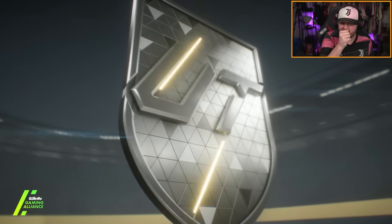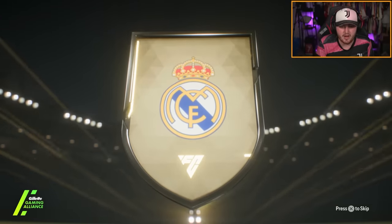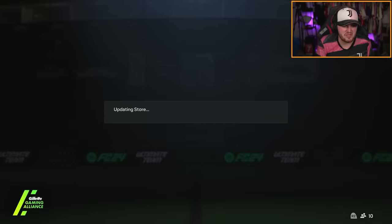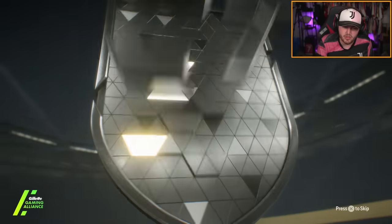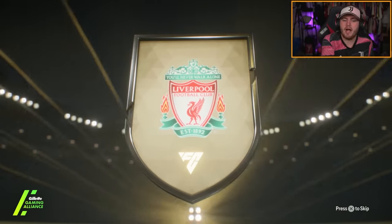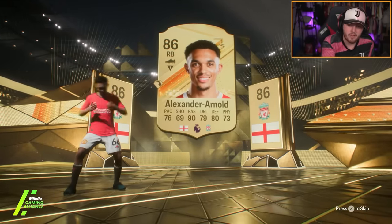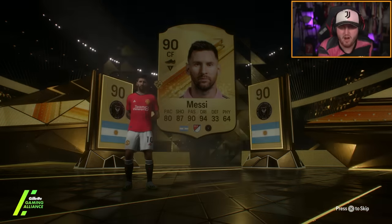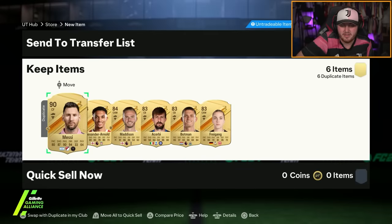Second one now. No special card again — it's going to be Croatian centre-mid Luka Modric. No double walkout. Not looking good, just 84s and 83s again — we'll discard them. The final 83-times-ten on my account: no special card, it's going to be English right-back Trent Alexander-Arnold. Double walkout this time — who is going to be the second walkout behind him? It's going to be Messi. Well, if that was during Team of the Year I'd be very, very excited. We've got ourselves Messi and Trent in the same 83-times-ten — I'll take it.